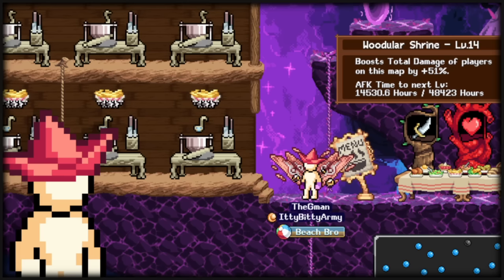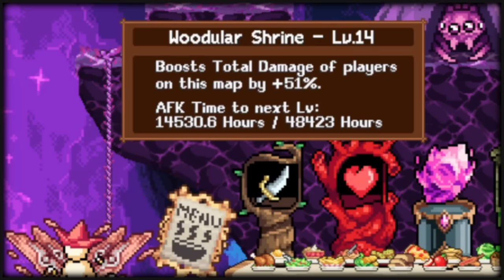Once you hit World 3, another easy source of damage will be your damage shrine, which gives you damage percent. It can scale levels over time to increase damage, and the Chaotic Cheeser card will increase the shrine's effect percent.